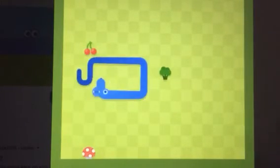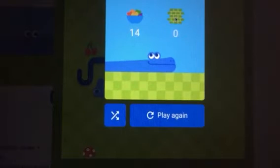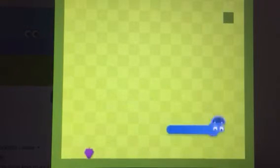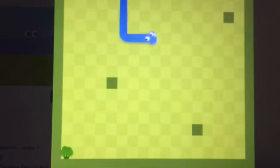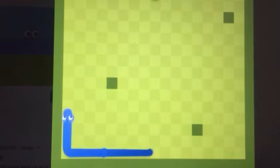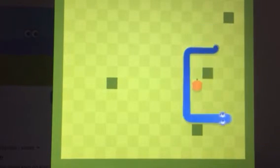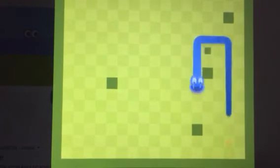This one is probably the hardest — the wall mode. Every two pieces of fruit you eat, it spawns a wall. It can get really tricky, especially when your snake gets longer. It's really fun though. I wouldn't recommend it if you're just starting out, but it is a really nice challenge.